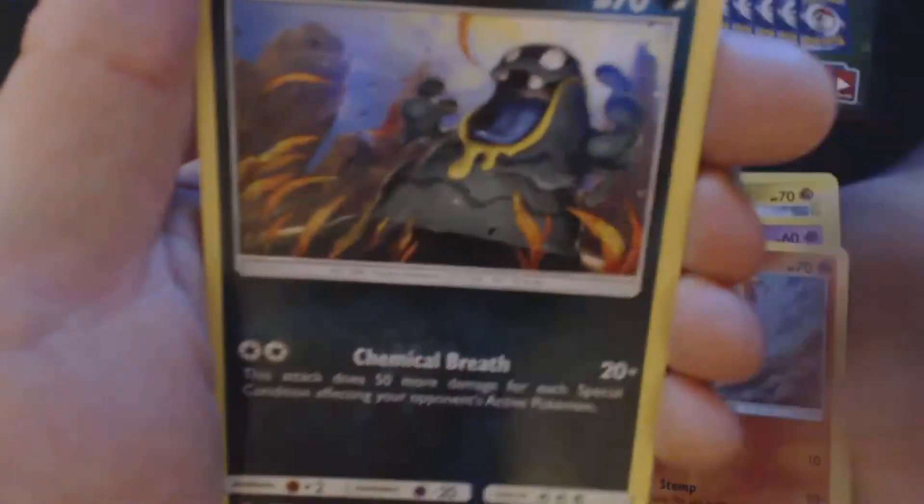Start off with Bronzor, Dratini, Tentacool, Ponyta, Alolan Grimer, Darkness Energy, Farfetch'd, Tentacruel, Evelyn, Reverse Holo Hitmonchan, and Mandibuzz. Second booster pack.